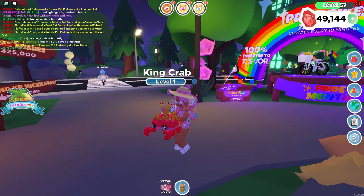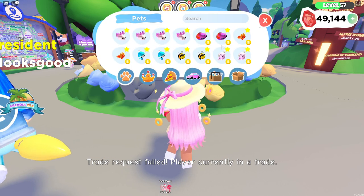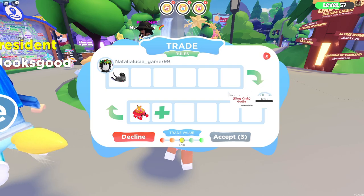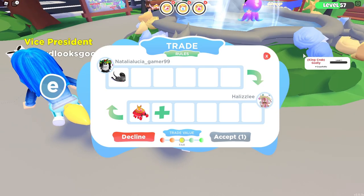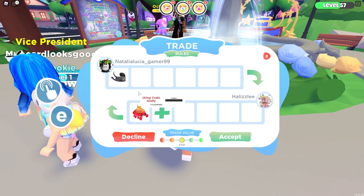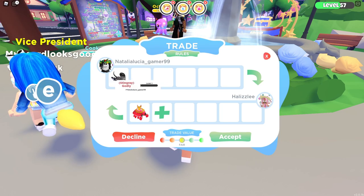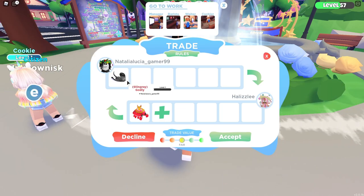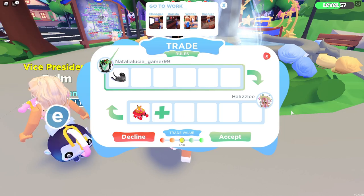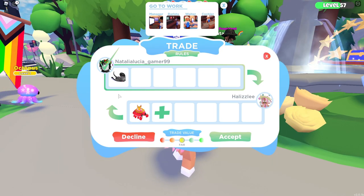It looks like we're going to have to join another server. Alright, so I tried to find more of a rich server, and as soon as I teleported to the fountain over here, somebody sent me a trade request — so thank you, Natalia. They are willing to trade a godly stingray for the king crab. Wait, is that a legendary? I think that's actually a legendary — it's not showing on my screen, but I think that is a legendary stingray, either godly or legendary, and they're willing to trade that for a godly king crab. I'm going to politely decline this.